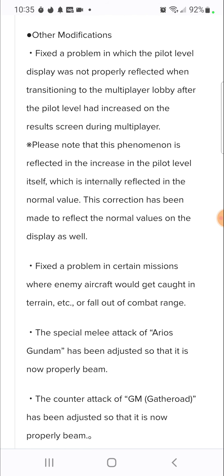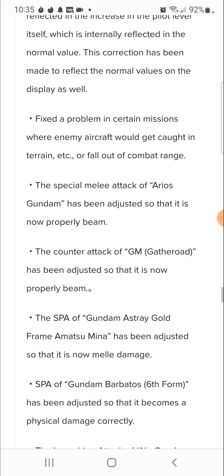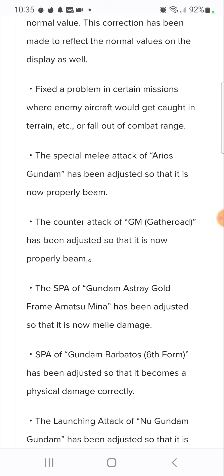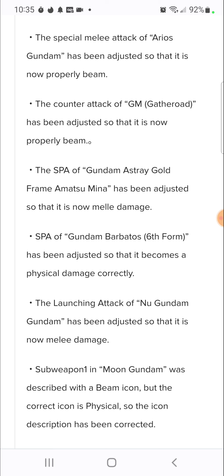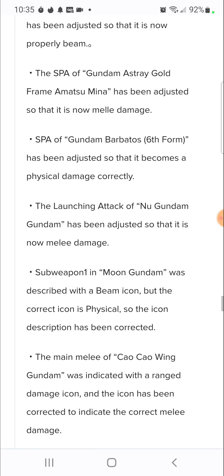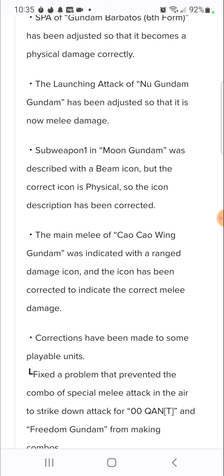Fixed the problem in certain missions where the enemy archive would get caught - the special melee attack of Arius has been adjusted so it's now properly working. The counter-attack of Gatheroad has been adjusted. The SPA for Gundam Astray Gold has been adjusted so it's now melee damage. New Gundam's launching attack has been adjusted to now be melee damage. Moon Gundam was described with a beam icon but the correct icon is physical - that has been corrected. The main melee of Chao Chao Wing was indicated with a range damage icon and has also been corrected.